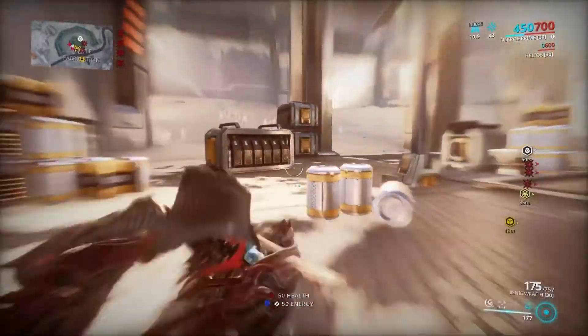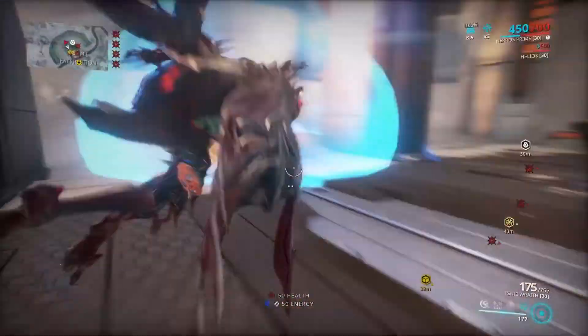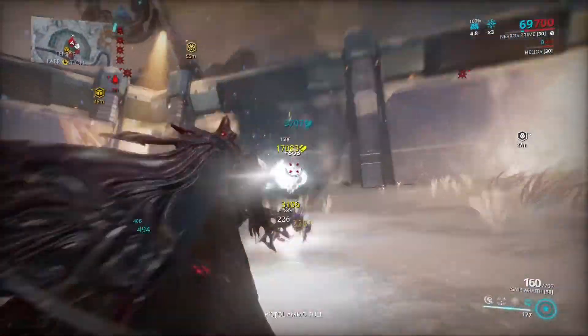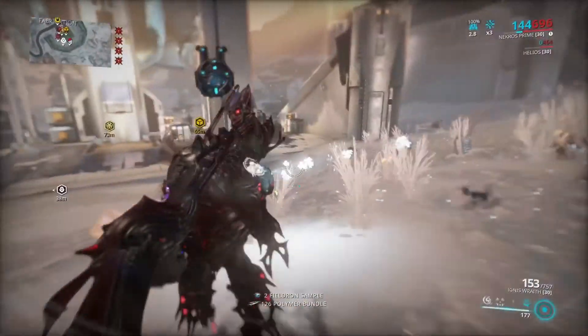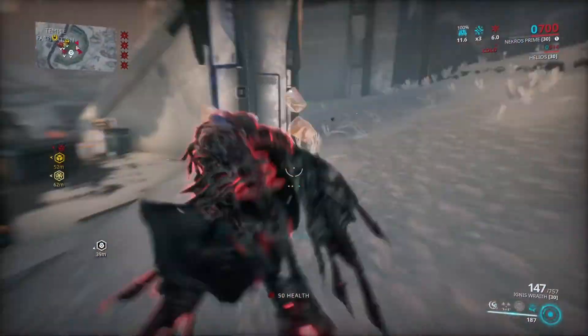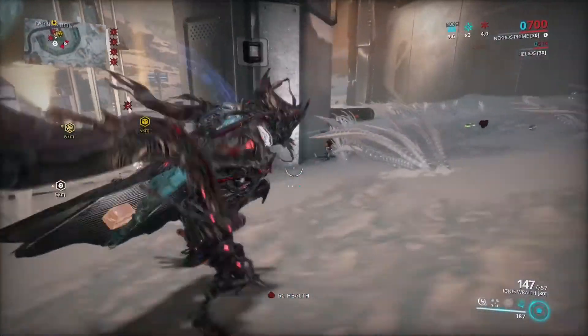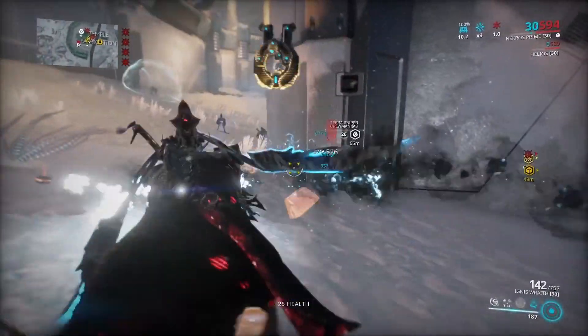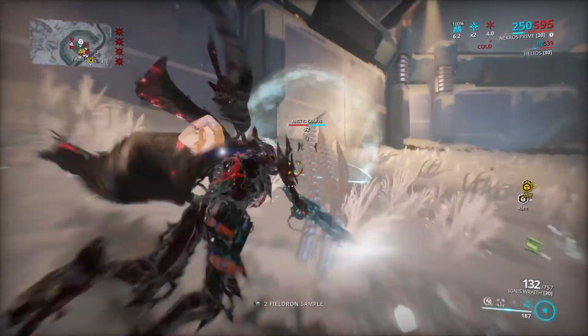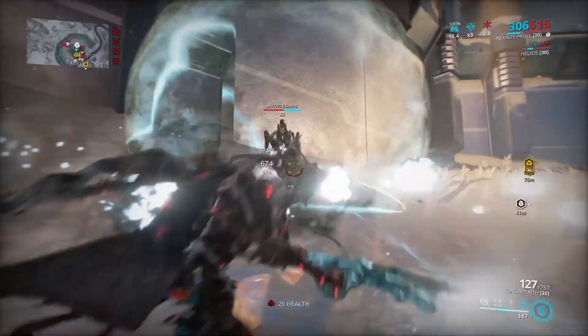I'm at the Temple of Fabrication — I literally just picked up 20 pigments and there's another raptor there. Like I said, it's only a 20% drop chance. My alert level is at four at the moment — that's where you need to be. You just got to rinse and repeat and persevere with it.